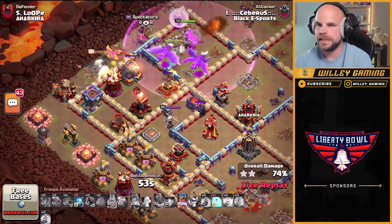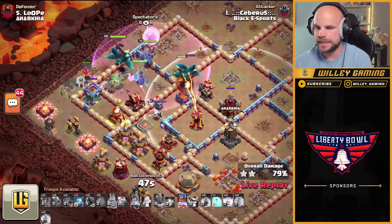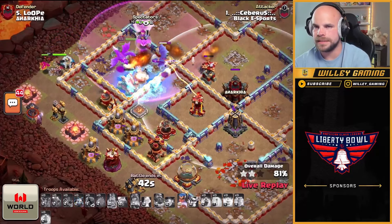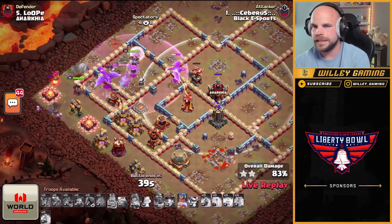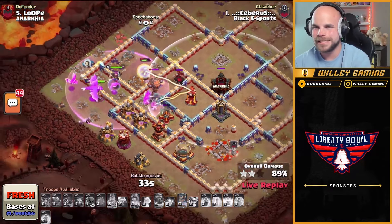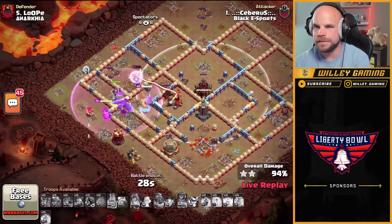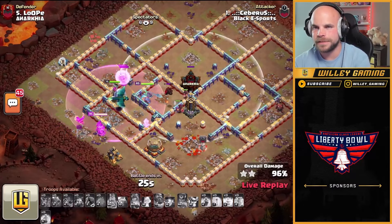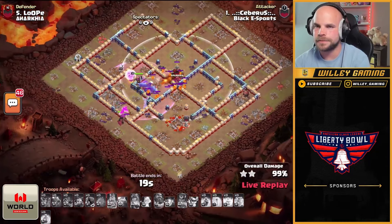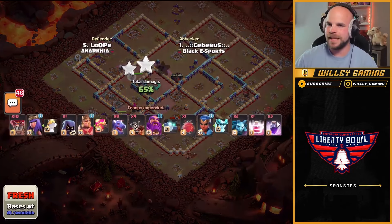Royal champion moving in — hopefully all the clan castle troops are out of the way. Some awkward late ice golems coming out would not be ideal. Down goes the enemy royal champion, down goes the scatter — that royal champion doing a nice job staying out of range of the clan castle. Just as I said it though, she steps right in, pops her ability, gets the hog riders out. Moving through the last few defenses — just has to get through the monolith and he's going to be fine. Dragons, the royal champion, hog riders finish off the monolith and he's got the three star in the bag, even though he swagged a clone spell. Nicely done from Cerberus.